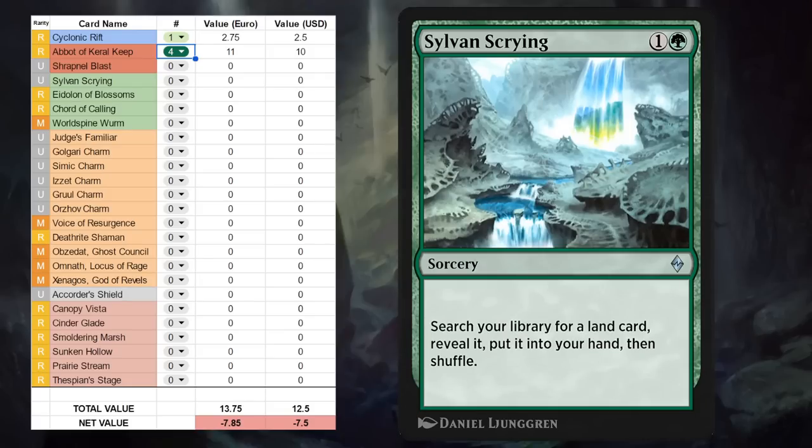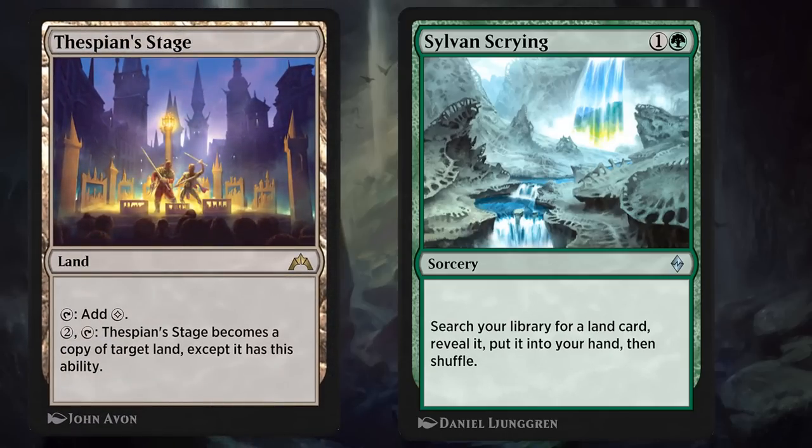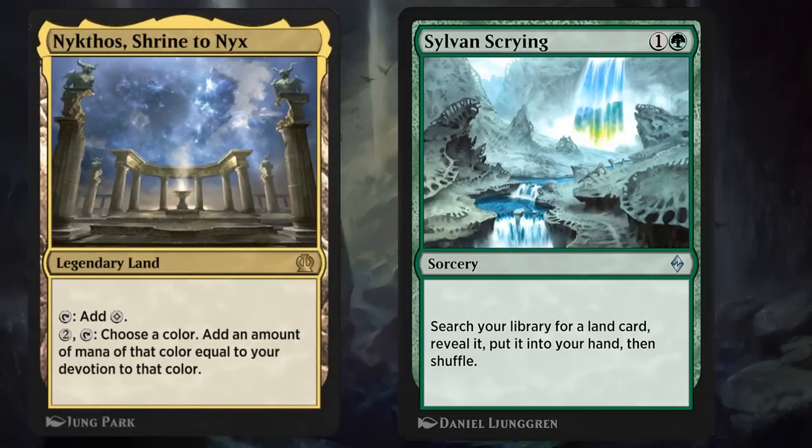Next up is Sylvan Scrying, a two-mana uncommon sorcery. It lets us search our library for any land card, reveal it, and put it into our hand. This is a key part of the Lotus Field combo deck in Pioneer, where it can find both Lotus Field as well as Thespian's Stage, which is another card included in this Explorer Anthology. The problem is we're still missing a few key cards to complete the Lotus Field combo deck — cards like Hidden Strings, for instance — so until we have those, Sylvan Scrying is not going to be very helpful. I also don't see myself playing it in Historic Brawl, since it's usually not worth two mana to search up a land when you're not actually ramping. So for now Sylvan Scrying gets a zero, but if we can complete a Lotus Field combo that's going to be an important part of the Explorer meta.